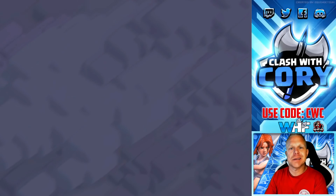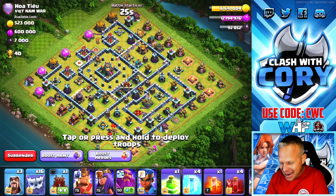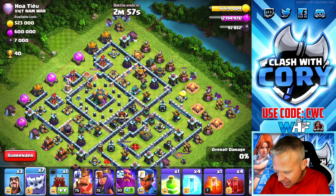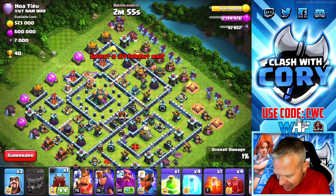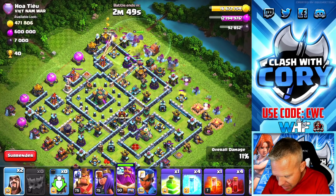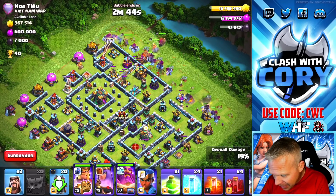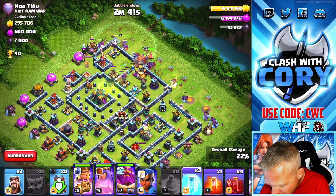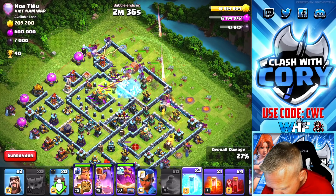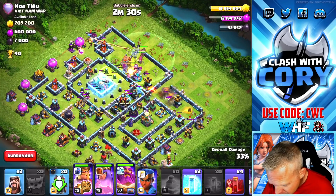With this account I do not have Super Wall Breakers selected, so I've got to get a little more creative getting through the base. That means getting the Log Launcher down a little bit sooner. I'm gonna get the Grand Warden down and maybe throw a Wizard out here — I want to get through that first section of wall really badly, because then I can use the Jump to set up toward the Town Hall. We're gonna freeze this Scattershot — boom, there we go, we've got the Jump value we're looking for. Now we're gonna freeze the Town Hall.